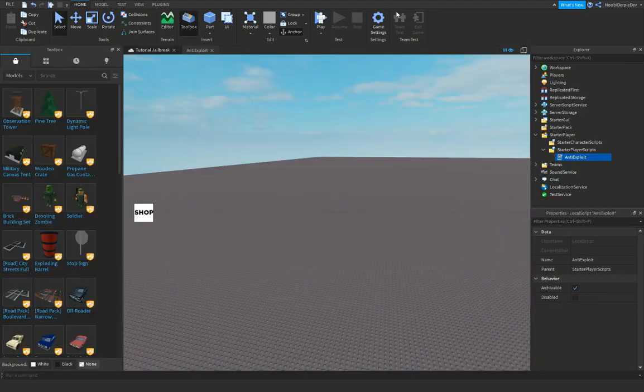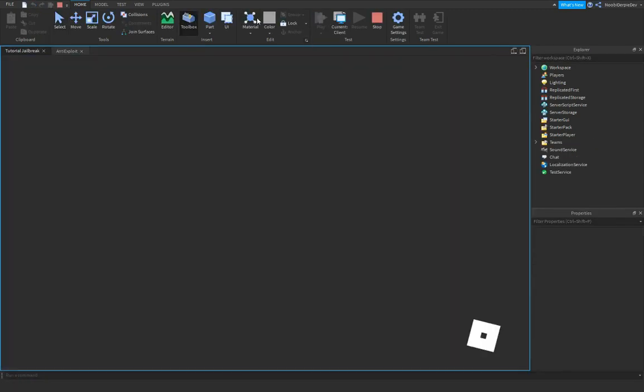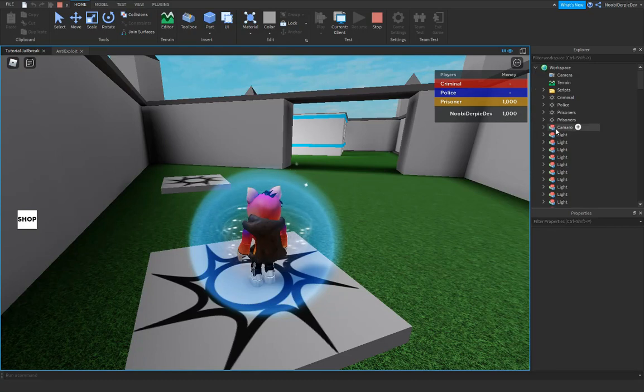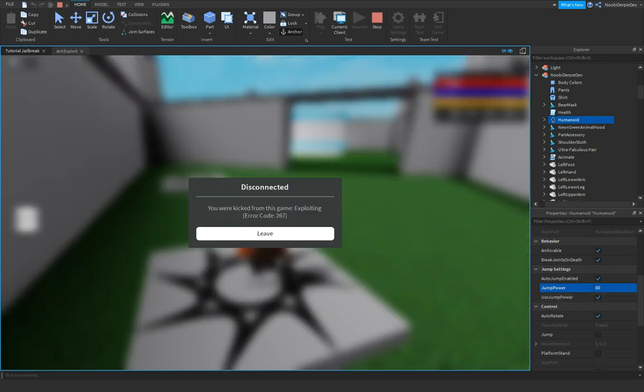We're kicked from the game for the reason 'exploiting'. Now we're gonna try it out for jump power — that's the next thing we're gonna test, and then we'll make another script. Let's try jump power: set it to 60 and we're kicked.